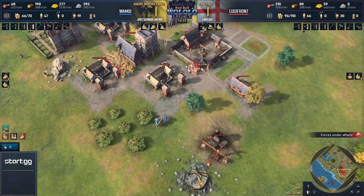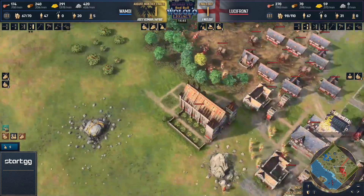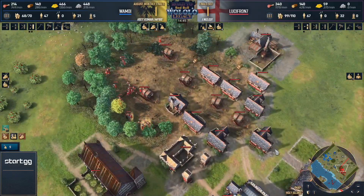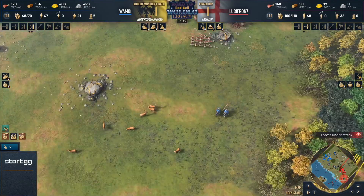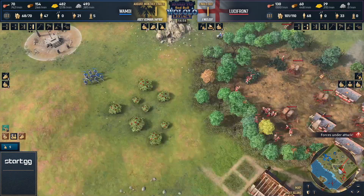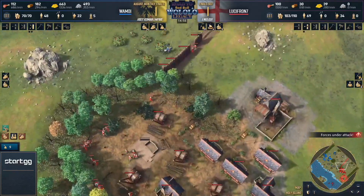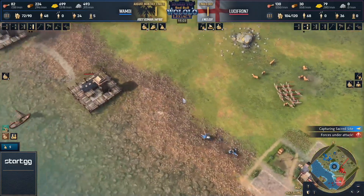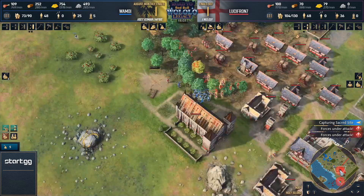Looking to try and defend now — he does a decent job repelling those units, only losing a few villagers. But the elephant in the room right now is those five relics Wham's got. That's a thousand gold a minute coming in for him — absolutely ginormous. We begin to see a wall; he might even castle drop this. If he goes for a castle drop here, straight into Trebs, with Men-at-Arms holding — how do you even deal with that? I don't actually know how to deal with that.